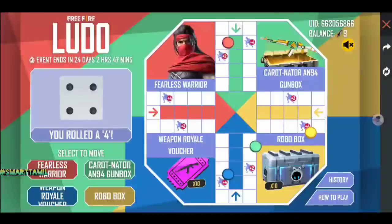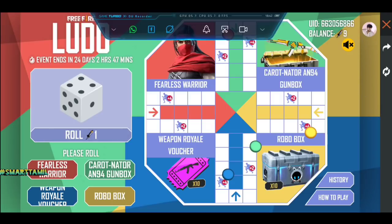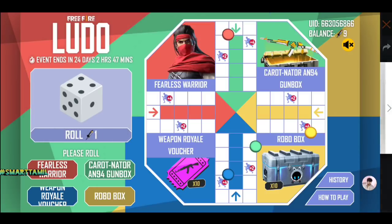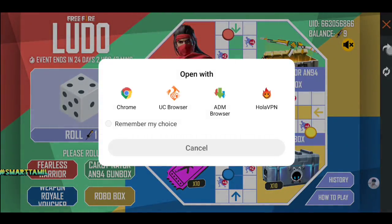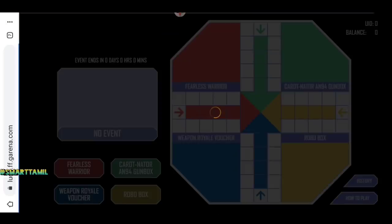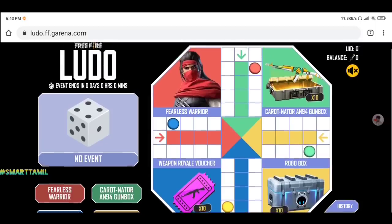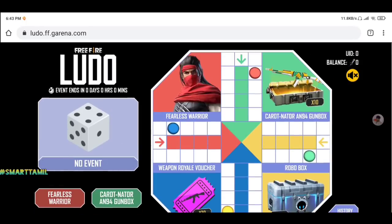If you want to move the dice, you can move the dice. But in case you have an issue, there are 3 buttons. First, you can do refresh. Click the share button. You can go to the native browser or Chrome browser — you can use any browser. So you can open the event easily.